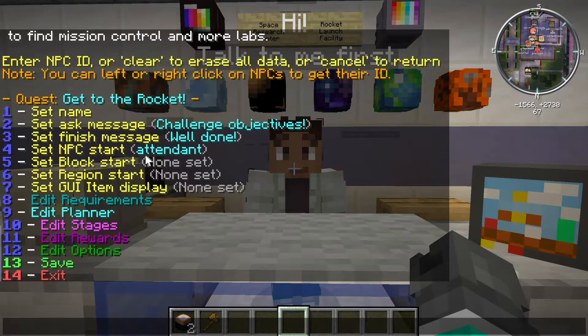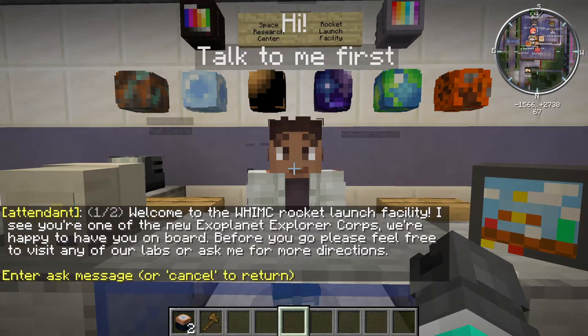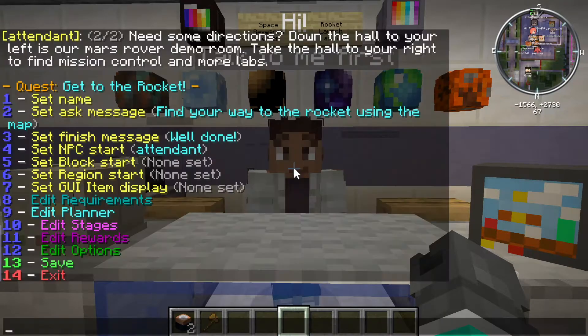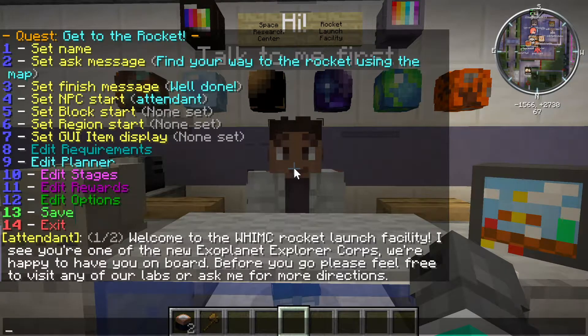We have a few other things we want to do, so set the message — I'm going to do number two. We're going to say the message is: 'Find your way to the rocket using the map.' I am in op mode so I do not have a map in my inventory, but a new player would have pretty much only a map to tell them how to get to the rocket. It's not very hard, but it's good to have multiple redundant ways of helping people through. You can see now in the message it says: 'Find your way to the rocket using the map.'